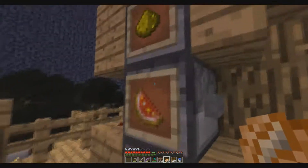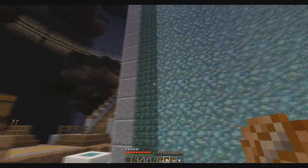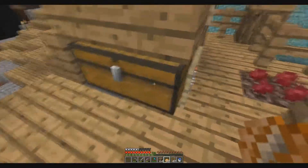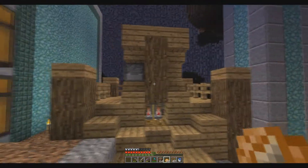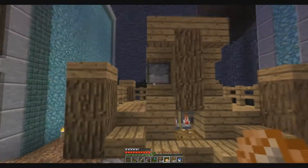Put your glistering melons here, your glowstone dust — I'm running out of glowstone dust, I need to go back to the starting area and search for more. Some gunpowder here, and the water bottles go in there. I placed the nether wart farm here, moved it from the house. This is for the water bottles as well. It's very compact. I love this. This is very, very good. Extremely good.